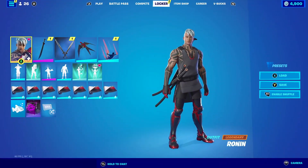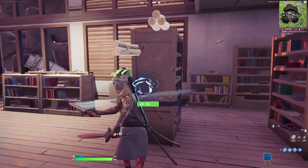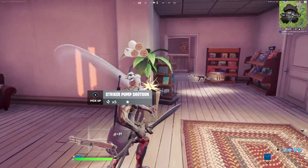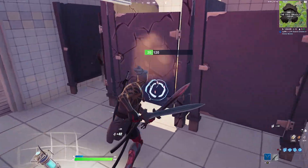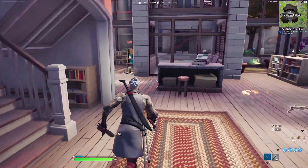For our first combination with Ronin in the default style, we're going to be pairing him up with the Snake Eyes Katana. The outfit itself does have a katana as a harvesting tool, so having the Snake Eyes Katana with that black cover on it matches really well. The red on the cover goes really well with the robotic limbs he has.